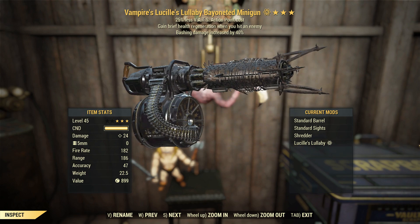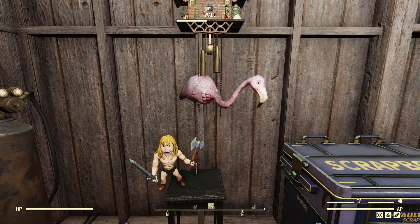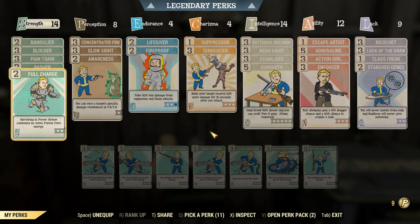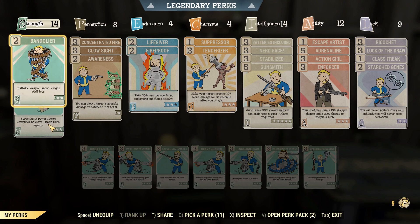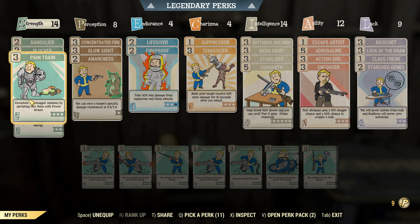We've got 24 damage; bash damage is unlisted, so we won't be applying any perks there. In Strength, we've got Bandolier because I'm still carrying tons of bullets, although I did chuck all of my 5mm. We've got Blocker, so if we get hit up close it's going to do 45% less damage. Pain Train is helpful when I'm running into things — it'll give them a bit of a stagger, which means slightly more damage, and that's potentially less damage that the minigun has to do, saving a little bit of that condition bar.